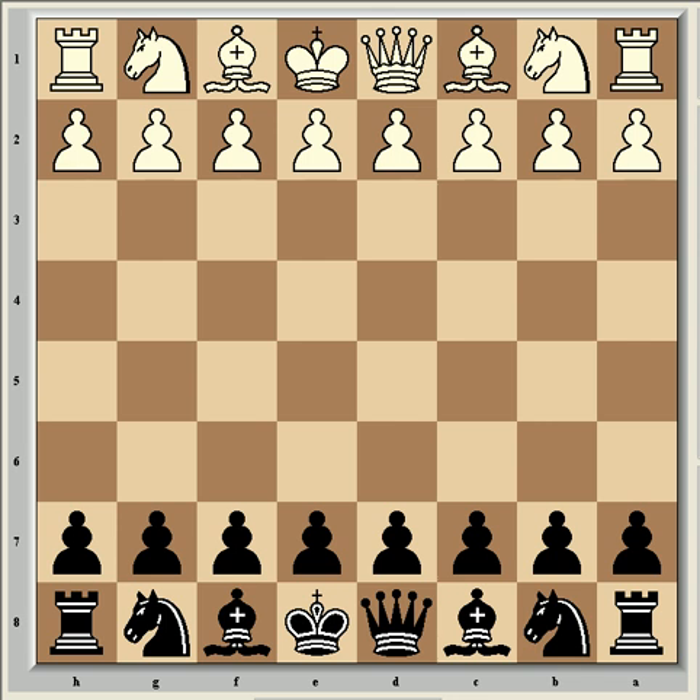Van Wehly, if you don't know him, is a very strong Dutch Grandmaster and he was rated 2681 when this game was played. Peter Axe is a young Hungarian Grandmaster as well and was rated 2591 at the time of this game.